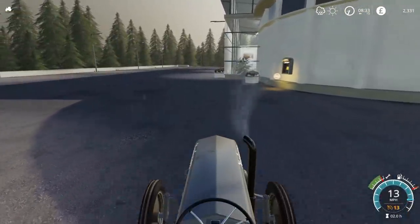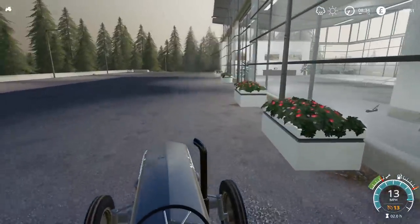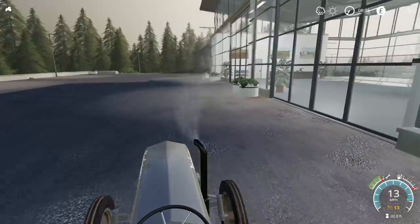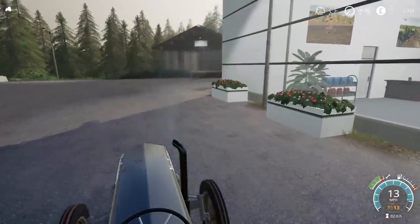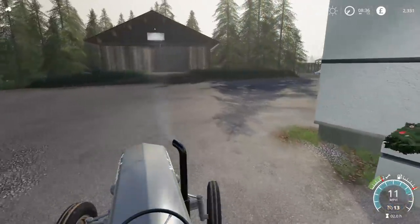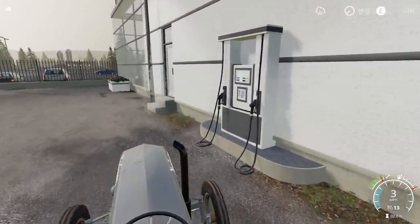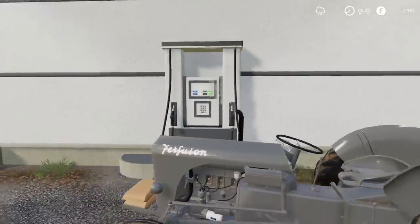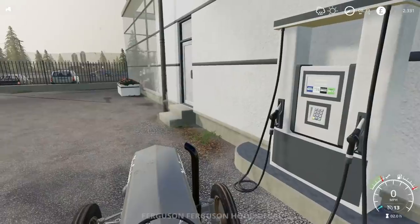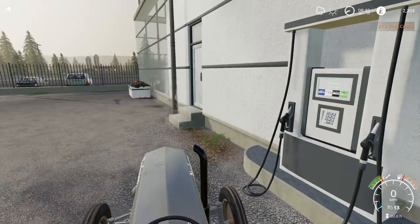The fuel pump is just around the corner here. I've never actually been there but I have seen the icon. I'm not expecting too much from a survival map - oh, that's pretty good, actually. Let's turn the engine off and refuel. £27 - well, we can definitely afford that.